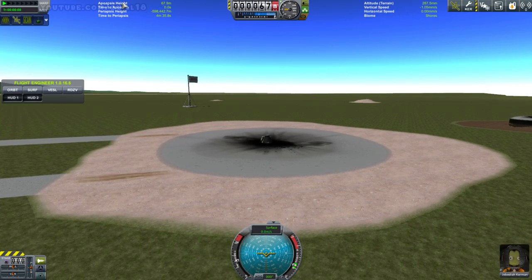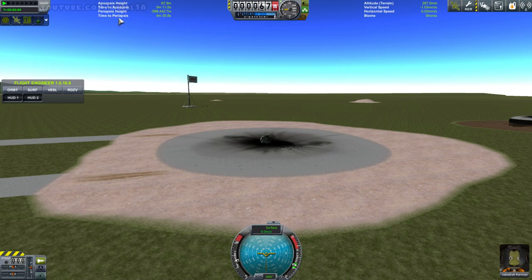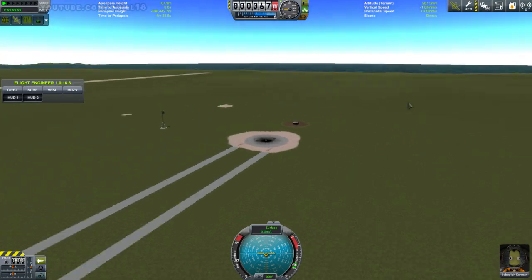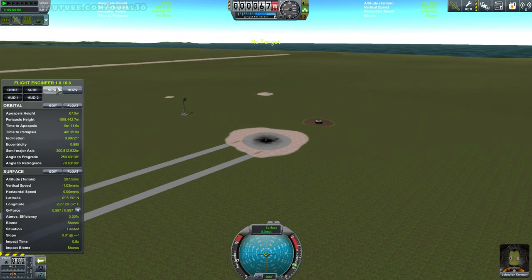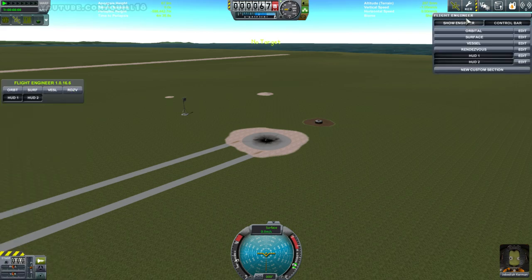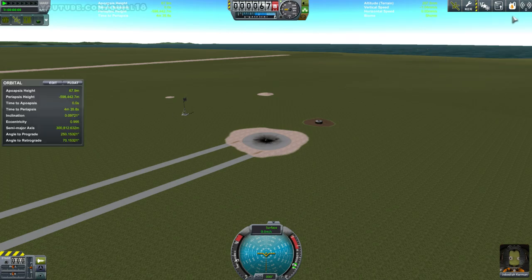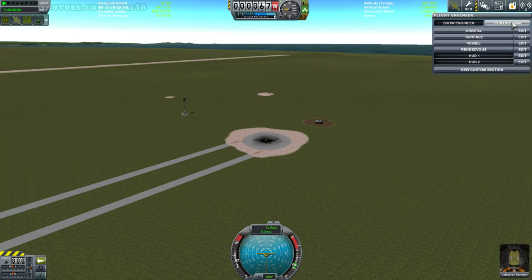Because I have that chip, I can use the Kerbal Engineer mod information here — it means I get these HUD elements at the top. It says apoapsis height, time to apoapsis, periapsis height, time to periapsis, current altitude, vertical speed, horizontal speed, and what biome I'm currently over, which is awesome. Although the biome is a little deceptive here because technically this would count as the launch pad, and over here would count as the Kerbal Space Center since it overrides the true biome. But if I got far enough away from KSC, I'd actually be over the shores. I can toggle those HUDs on or off, and I can also get some extra buttons here. So I can just choose whether to show things or not.